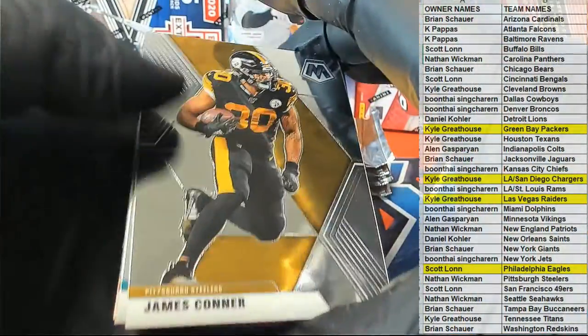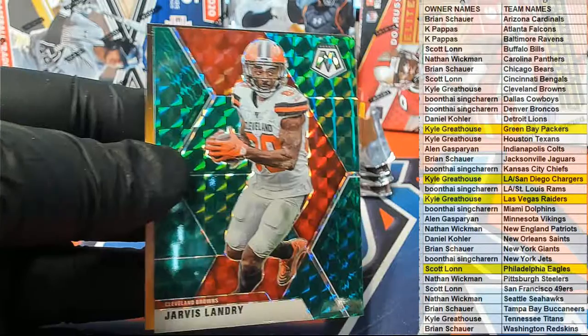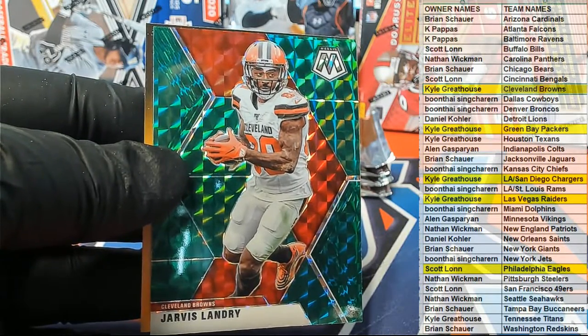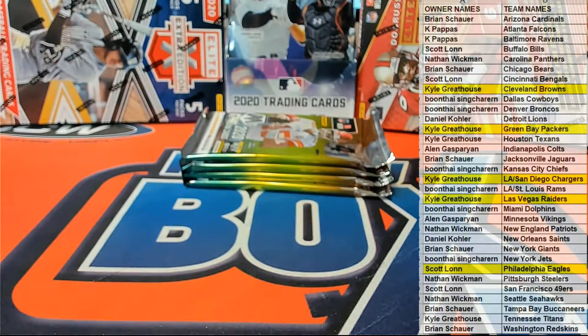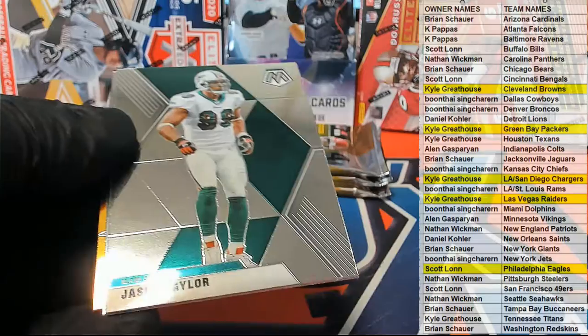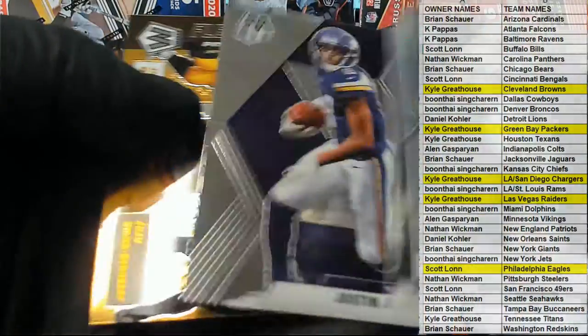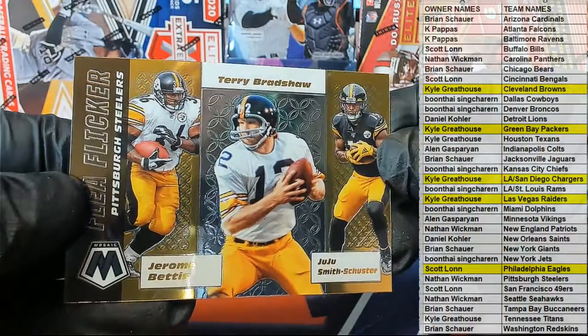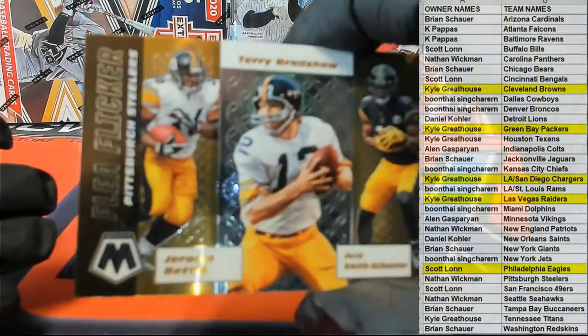Got a whole case of this — yes sir, we do, we got a whole case. I'm sure we'll be doing them all. Brunel, Landry — nice Landry! How about them Browns, huh Kyle G? Having a good break — Landry green. Nice Jason Taylor, Lockett, Jefferson — nice Jefferson rookie for the Vikings, we'll load that for you. Alan, of course, and then you got the flea flicker — Bettis, Bradshaw, and JuJu right there, nice.